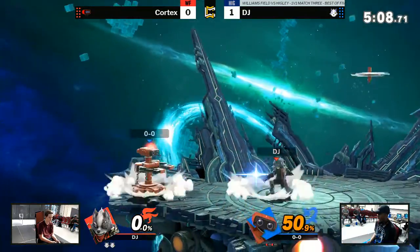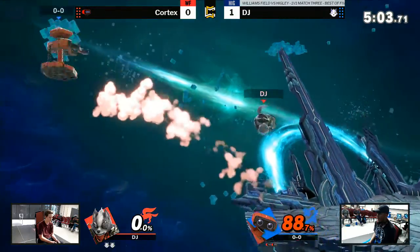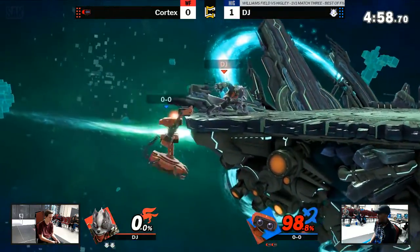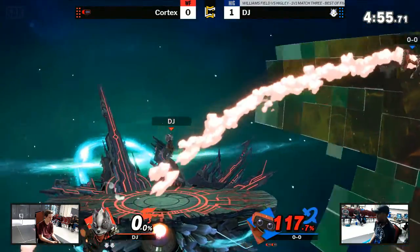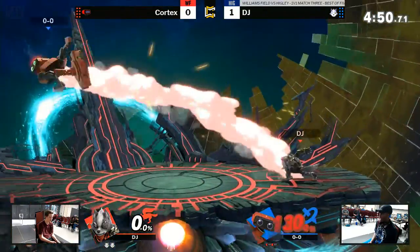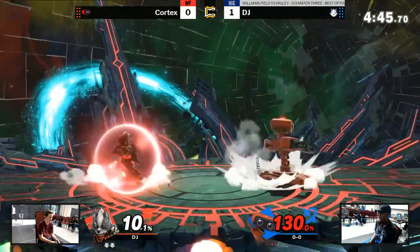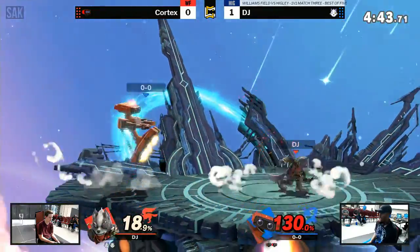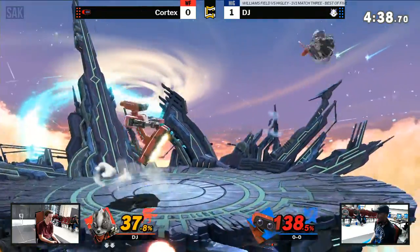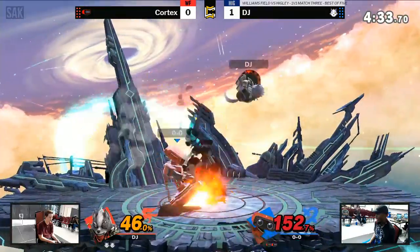Not that much damage behind him. Definitely playing a lot better. DJ poised to take a zero to death though — seriously. Seems like a lot of ROB's aerials are just too slow, and he's not really relying on getting any grabs. That's one of ROB's main things when I fight ROBs — it's just grabs. Re-catching the gyro — aw, after that cool catch too.